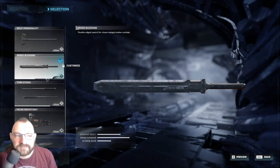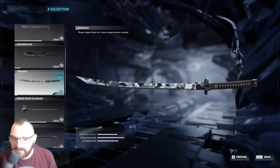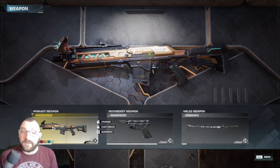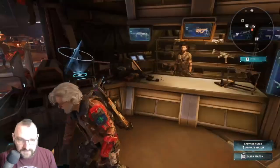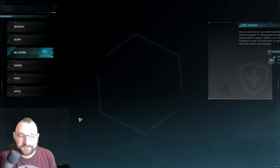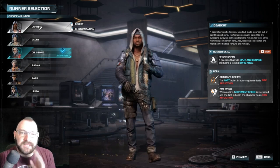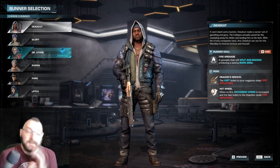Dual weapons attack faster than two-handed weapons, so if you want to go faster with your melee, go with dual weapons. Now, this is where you need to pay attention to your primary weapons. Look at specific runners - I'm Doc - so you hit Tab and over here you see Dead Cut. Take your time and read the information. The developers put this in here for a reason.